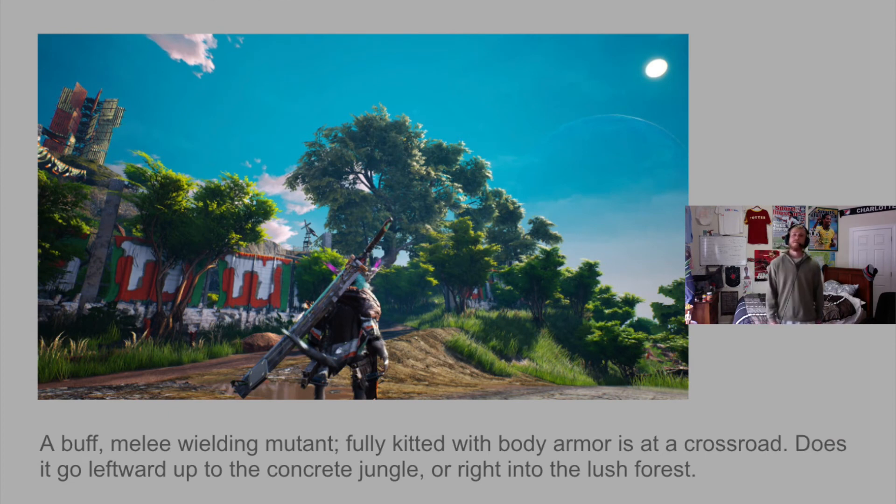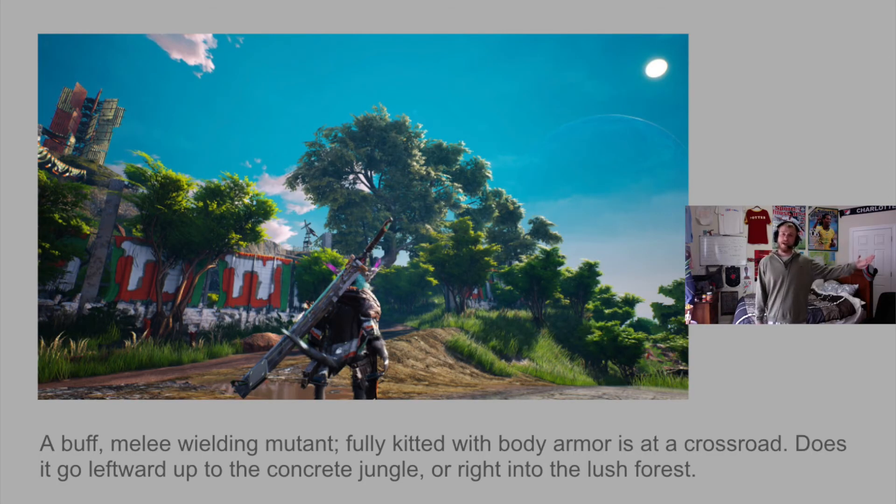For our last image, we have a geared-out Biomutant. This guy looks like he's built with strength — his shoulders are wide, he's got shoulder pads on, leg gear, and is carrying a heavy melee sword. All signs point towards a physical melee character. As well as his appearance, there are also two environmental choices he's presented with: does the Biomutant go up and explore the grunge post-apocalyptic buildings that probably contain interesting loot, or go down to the right side to the lush, animal-filled forest where maybe they can find a new mount? Overall it's a beautiful day, so why not do both?